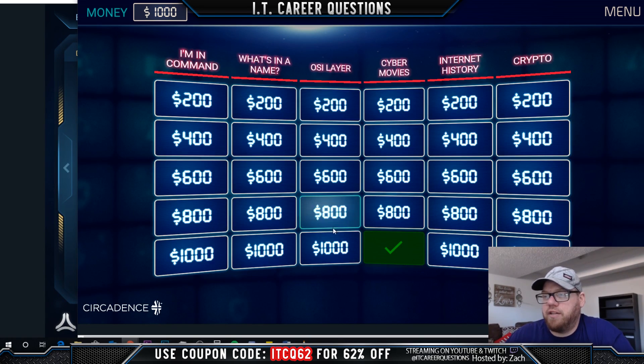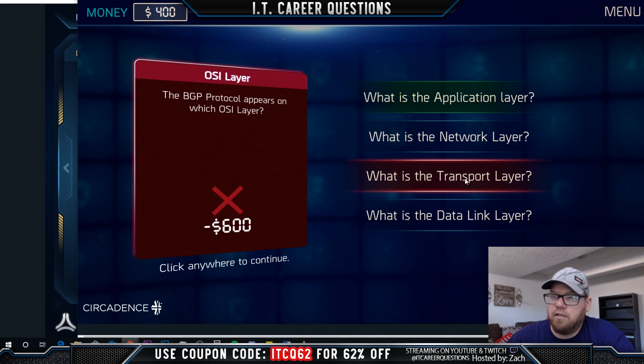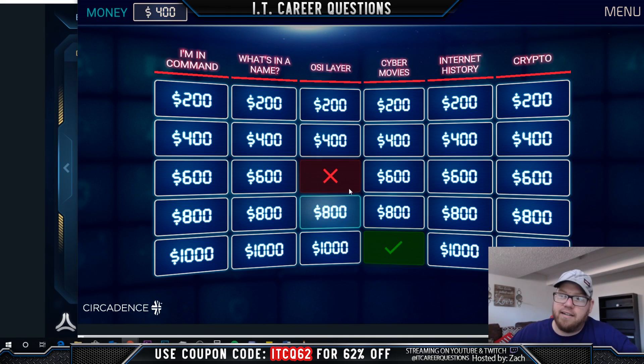Let's try OSI Layer for $600: the BGP protocol appears on which OSI layer - Application, Network, Transport, or Data Link? I think Transport... and we were wrong. The correct answer is the Application layer. So I'm not a hundred percent solid on the OSI model, but that's just a quick example of what the Trivia Loot game looks like.